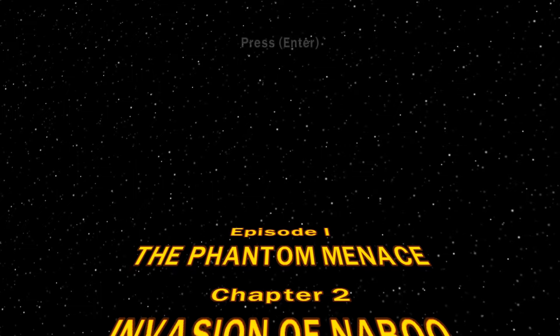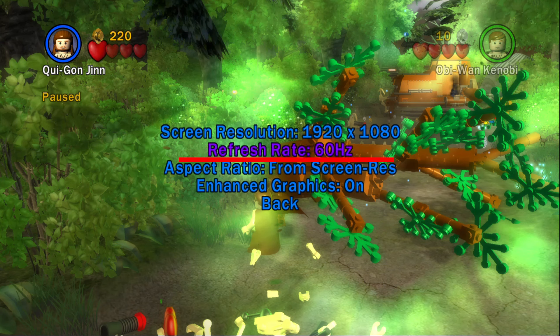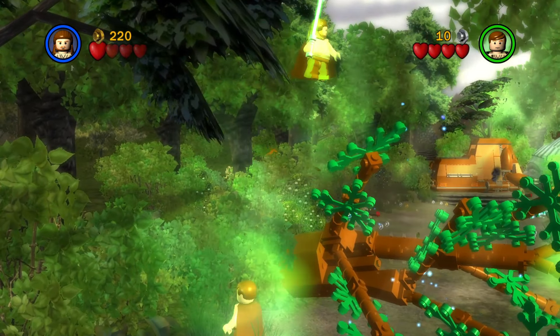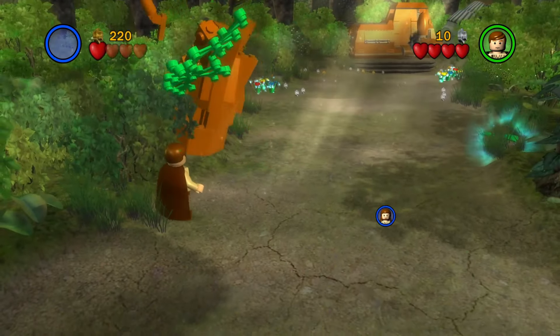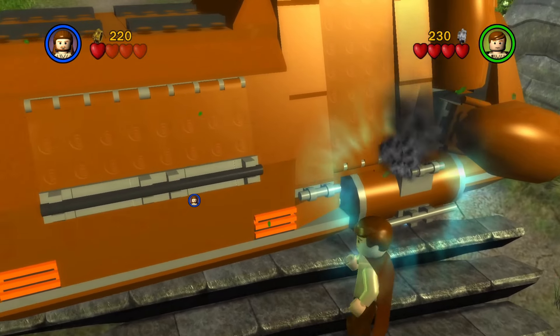Onto Chapter 2, Invasion of Naboo. To skip blowing up this MTT, turn the refresh rate to 50Hz and backflip Qui-Gon Jinn up the tree. He'll glitch up there and, as Obi-Wan, lift up the tree with the force to glitch Qui-Gon underneath the ground. This will skip the MTT.